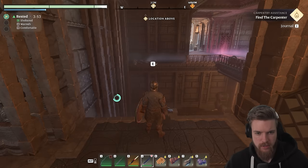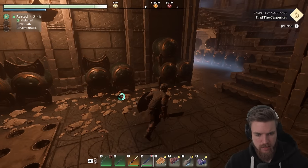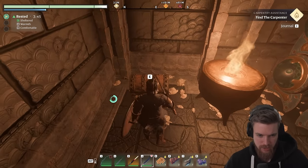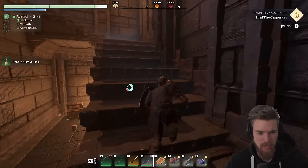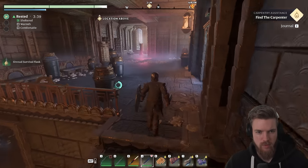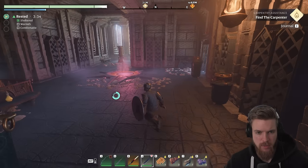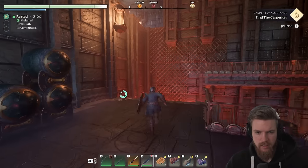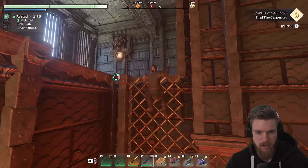We can use our grappling hook again to get across. If we just drop down, being careful of those spikes, there's a chest just here — a survival flask, which is actually going to be useful later on. Sometimes there's loot on the balconies and you can smash those pots, but there's nothing here for us right now. So let's activate this and head upwards. Watch out for the lava right below us.